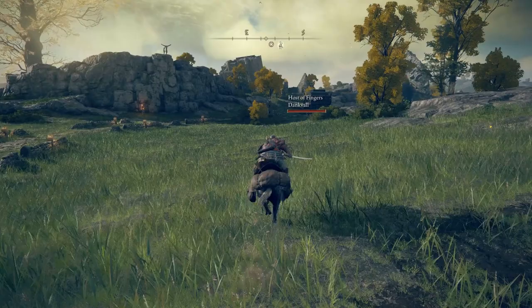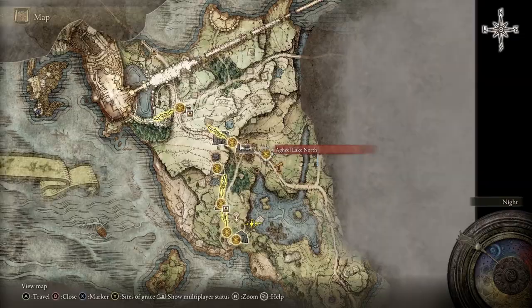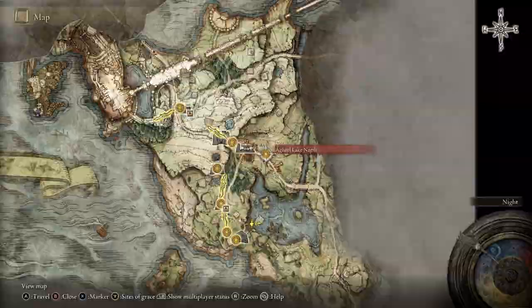These features alone were already insane, but the modder went above and beyond. You can actually use your mount Torrent, you'll unlock all of the sites of grace together, you can fast travel, and you can rest at a site of grace.